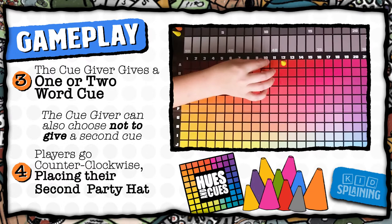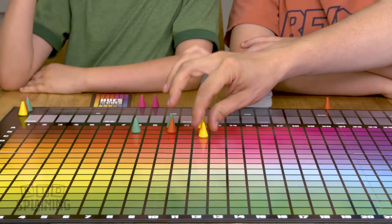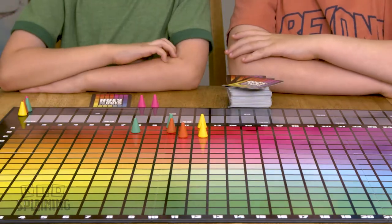Then the players make a second guess, this time going counterclockwise, starting with the player to the right of the cue giver. So the player who guessed last on the first guess gets to guess first on the last guess.